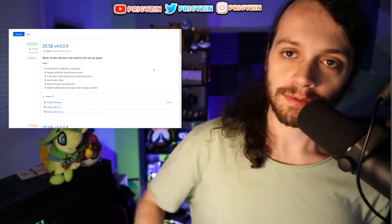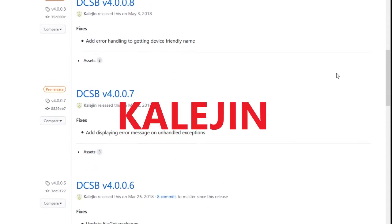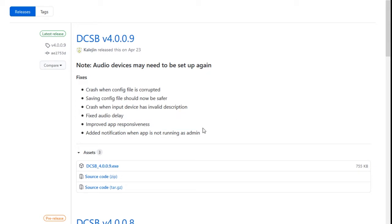So first things first, you want to head to the website for the counter. I have the link down in the description — it's a GitHub download. The counter is by a guy named Collegian. I'll put it up on the screen. You'll go to the website and see all the different version numbers. You can run any of them, but I'm going to say the best luck I've had, especially for multiple counters, is going to be the newest version — the 4.0.0.9. If I would try to run three counters on older versions, I would get frequent crashes and it would just be a whole mess. So I would definitely say get that 4.0.0.9 version of the counter.